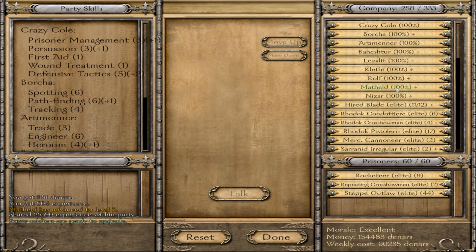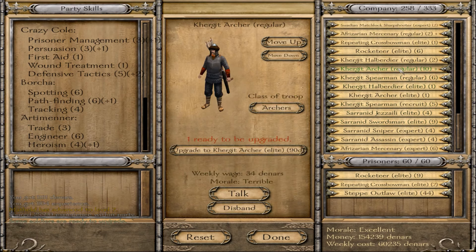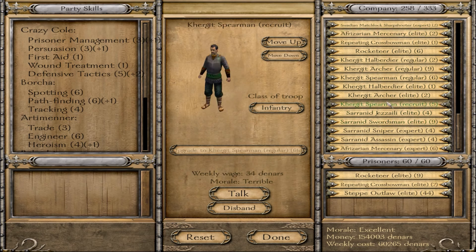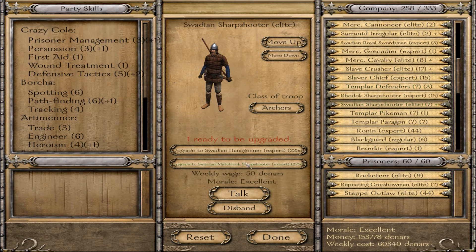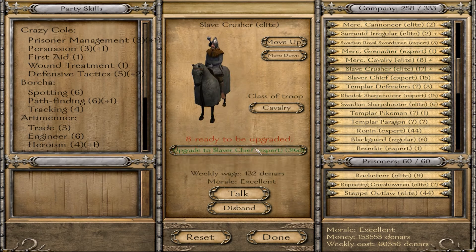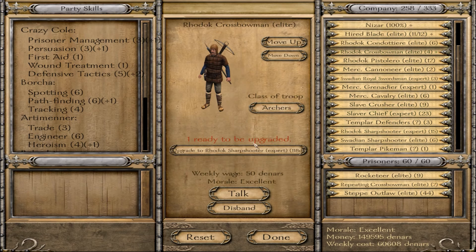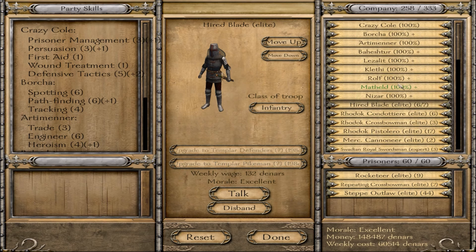Let's upgrade these soldiers quickly, then I'll do my companions. So many upgrades — let's get some more spearmen and some more archers. Let me compare the rodox to these guys — get another hand gunner and another matchlock sharpshooter. More templars, immortals, sharpshooters, and more defenders. I don't really need the pikemen — they're very beefy but we don't have too many issues with horsemen right now.